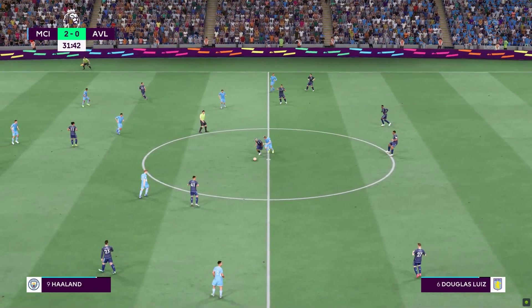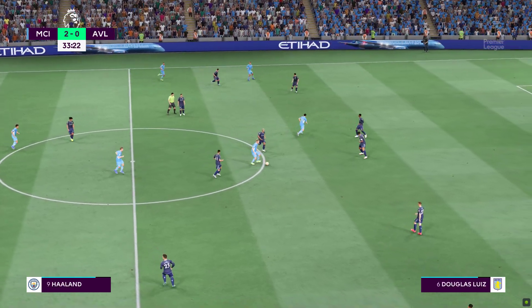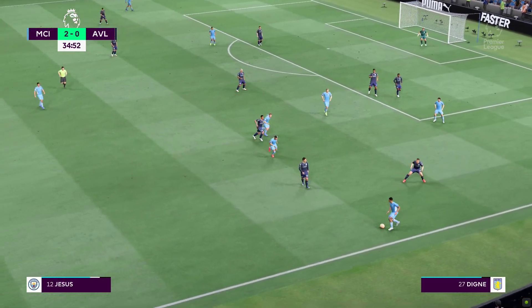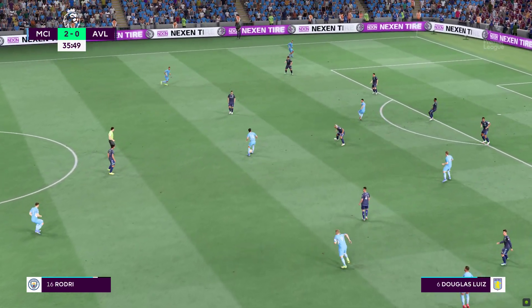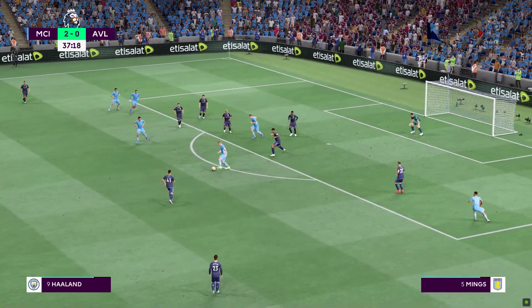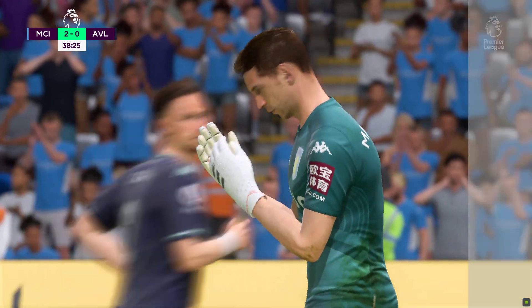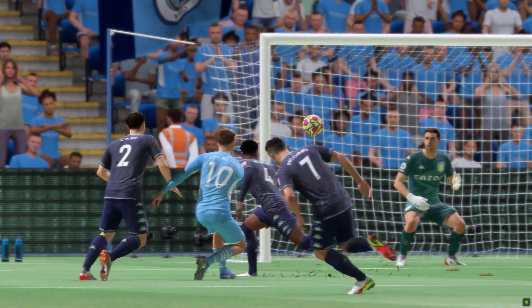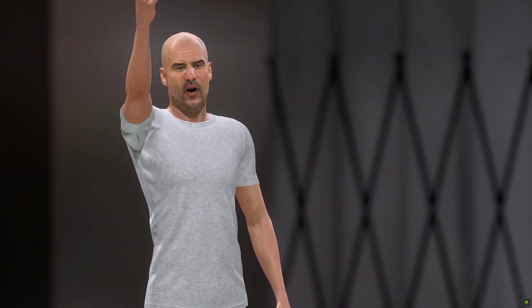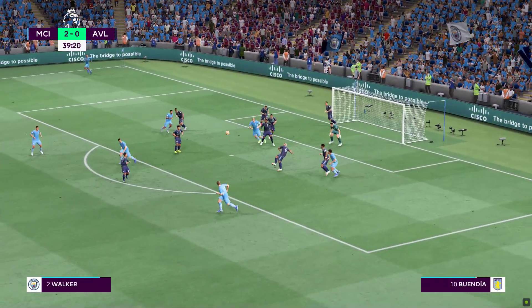Giving the ball to the opposition that time. Haaland continues his run, and it's Gabriel Jesus. Haaland, and tipping it over the crossbar — that's a corner. Let's see about the delivery. Rodri — pretty comfortable piece of defending.